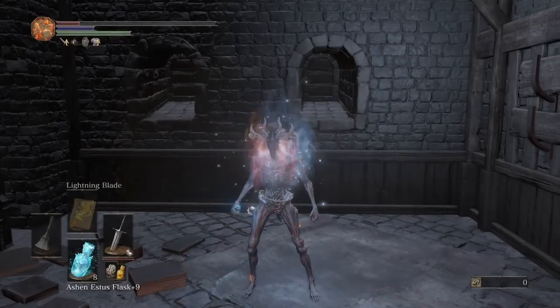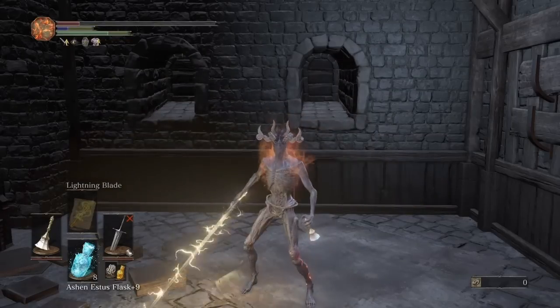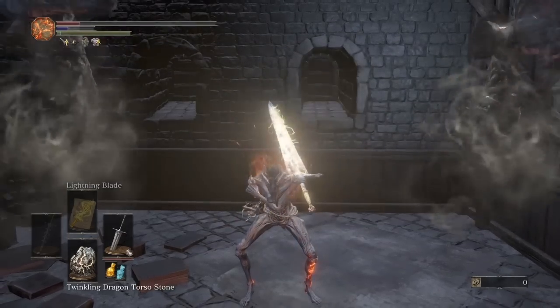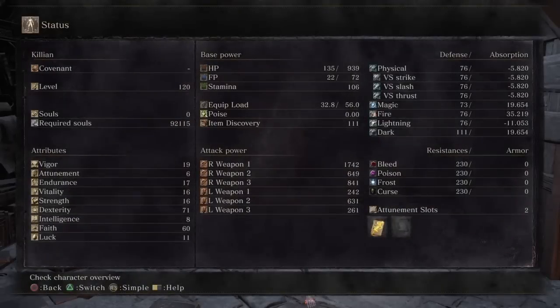Apply the Lightning Blade buff. The final step is to use the Dragon Torso Stone. Once you do that you're fully buffed and your AR is at 1742. There you have it guys — that's your one-shot build.